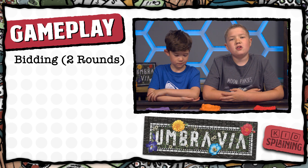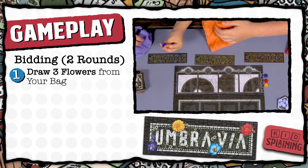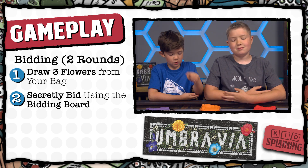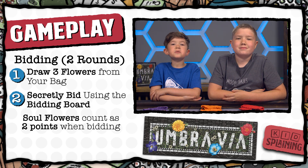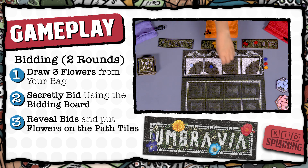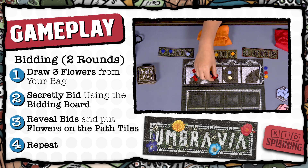Next is the bidding. There are two rounds of bidding each round. Usually, players will hide their bidding boards behind their screens to keep it a secret from the other players, but we're going to let you see what we're doing for this video. First, each player blindly draws three flowers from their bag. Then they use those three flowers to bid on the path tiles. The bidding boards have four spaces — one, two, three, and four — and those match up to the four path tiles. The lighter color soul flowers give you two points, and you have to use all three flowers when you're bidding. Once everyone has their bids, they remove their screens to show the other players how they bid, and then everyone puts their flowers on the tiles they bid on. Then you do a second round of bidding the exact same way: draw three flowers and secretly put them on your bidding board, then reveal your bids and put the flowers on the path tiles.